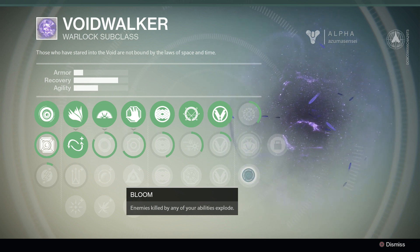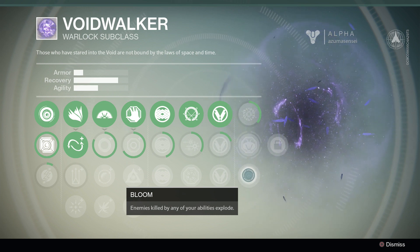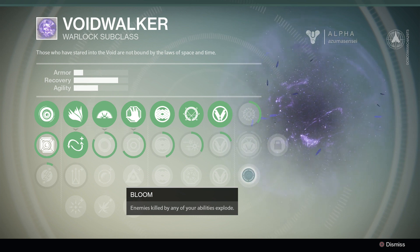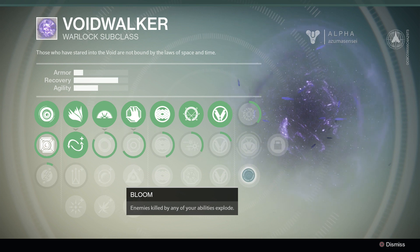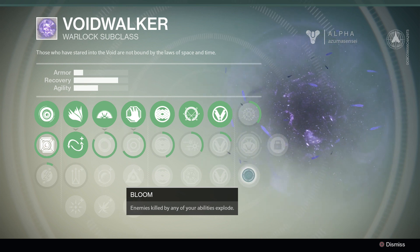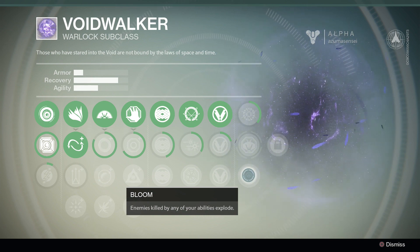Bloom: enemies killed by any of your abilities explode. Kill some guys with a grenade and they blow up, possibly killing their teammates. With your Nova bomb, or even with energy drain — melee somebody and they blow up. That would be pretty cool. Anyway, that's going to do it for the warlock skills, though there is one more thing I want to add.